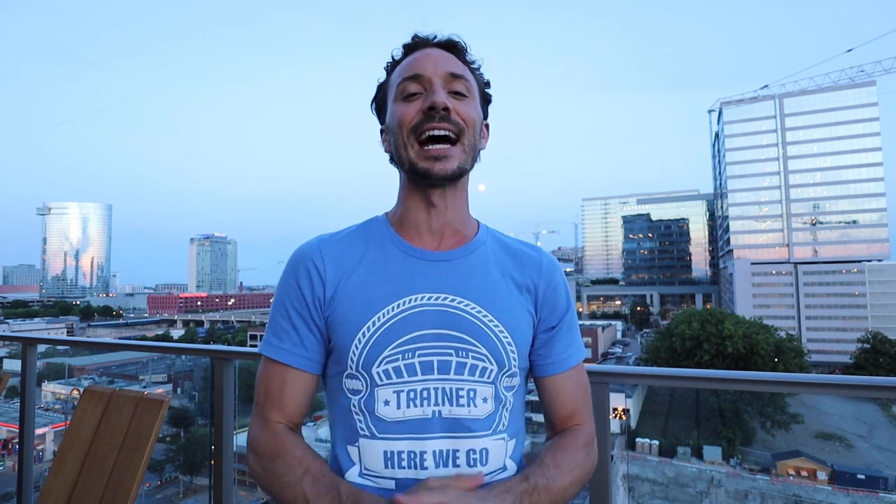Do not touch the ball again until Ho-Oh starts attacking. Once Ho-Oh starts attacking, you have a window of opportunity — pick the ball up and either straight throw it or throw a curveball. Curveballs do help your chances, which I'll cover at the end of the video. Release the ball before Ho-Oh is done attacking in the appropriate time frame, and if you do so properly, you'll hit excellent throws every single time on Ho-Oh, increasing your chances, avoiding having your ball batted away, and giving yourself the best odds possible.